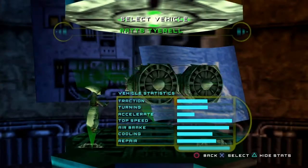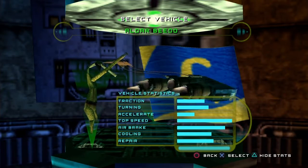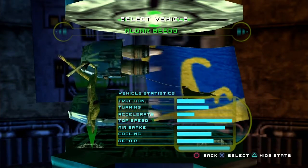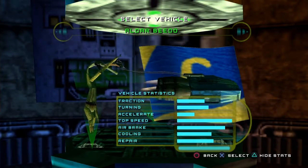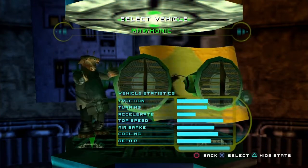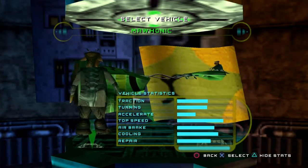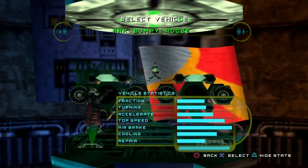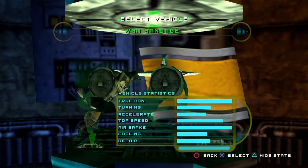When you unlock Rats — holy cow, top speed. Beto: when you do Beto's Wild Ride, he's risky. He's not the greatest traction turner. His airbrake is good, but he's all speed. Mahonic is fun — I think he's balanced. Bumpy Roos, I like him, but he is such a big pod racer. Sandage is all traction.